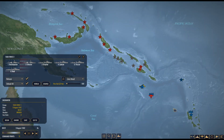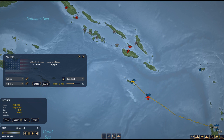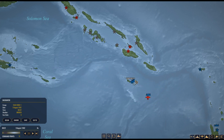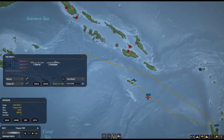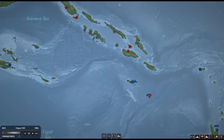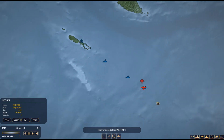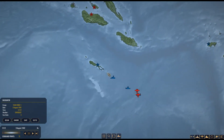A Level 1 airfield can't support bombers, but it's a good result. We'll send the cargo task forces back to New Hebrides. The next mission will be to start contesting enemy control over Guadalcanal. We've secured Rennell Island with a small airbase. The enemy float planes are scouting our cargo ships but they appear to be unarmed, so I'll continue ignoring them.